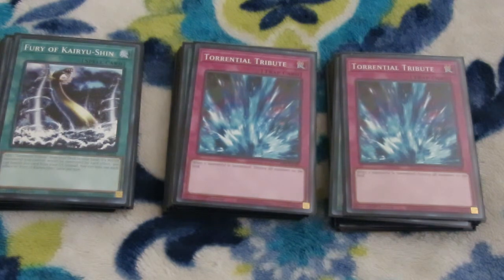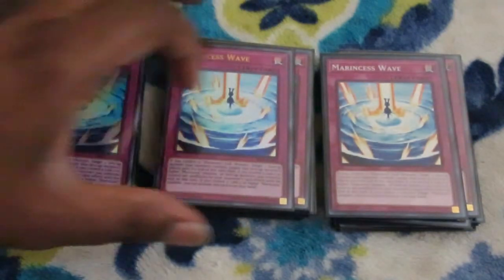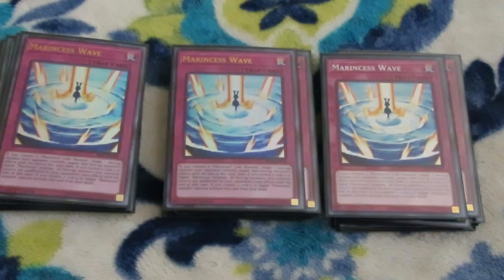Or, if somebody wants to hit your monsters with Lightning Storm, you can banish this card from the graveyard to protect them. For the trap game, three copies of the best trap in the deck: Marincest Wave. This is our negation, and if you control a Link 3 or higher monster — which you'll have no problems getting on your board — you can throw this from your hand.